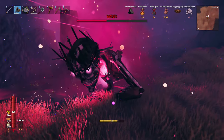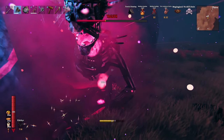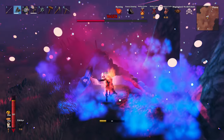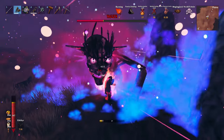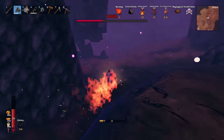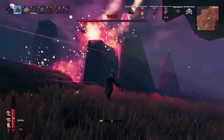I'd rather stay alive and hit him less than dying. This blue orb attack — when your health is full, just keep hitting him, take the damage, and then run.